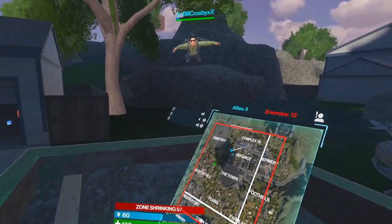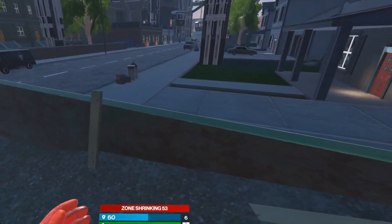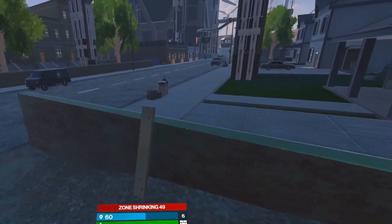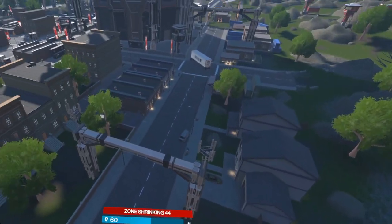The first launch I'm going to be showing you is using the dumpsters around the map. You can use the dumpsters with these short planks on them, and when you pull yourself in slowly into the plank, you will launch just like this.